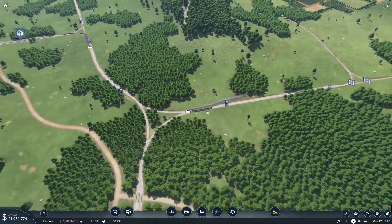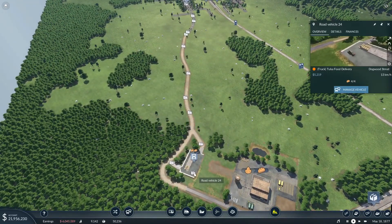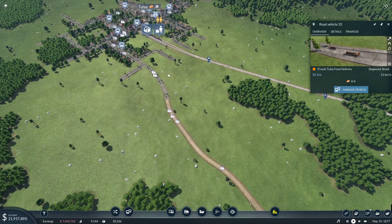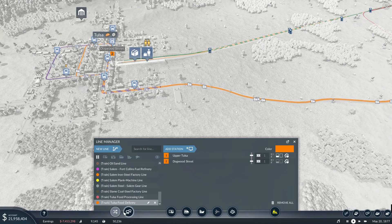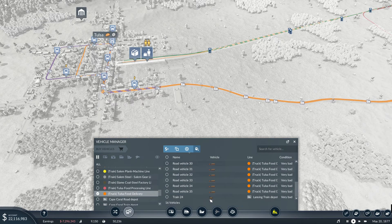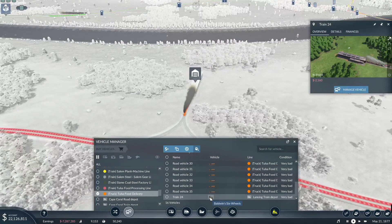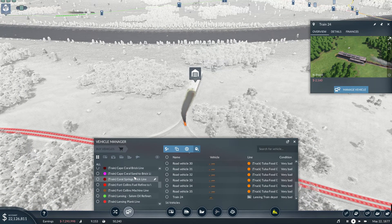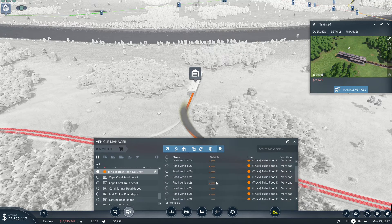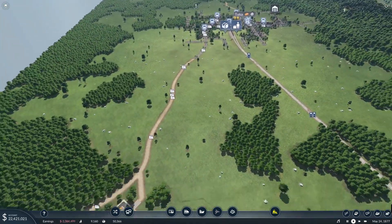Our trucks are making us good money — $5,000 per truck. We have approximately 14 trucks on there. So we're actually making a pretty good amount of money with this, and we could always expand. How's the tanker train doing? The tanker train is not doing too bad right now.